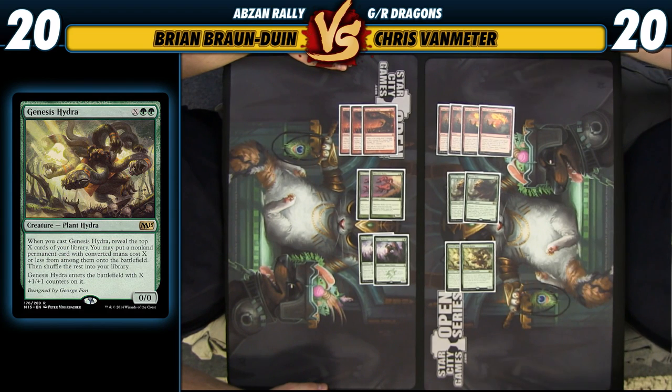And then Genesis Hydra — another good card against control decks, since the card you get with its ability when you cast it can't be countered, it just gets put onto the battlefield. They can counter your Hydra, but you're always getting a card anyway unless you brick. Hopefully we don't, since we only have two non-permanents in the deck — though I've accidentally hit five lands with Crater's Claws before. That sucks.